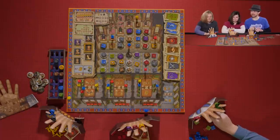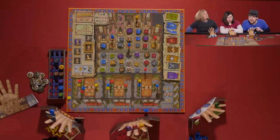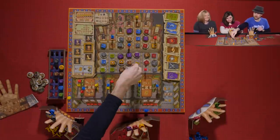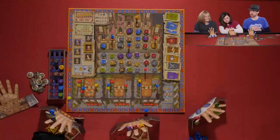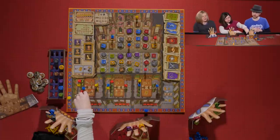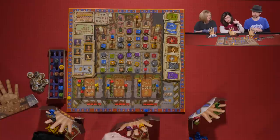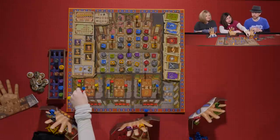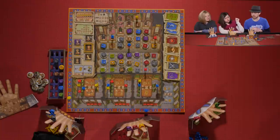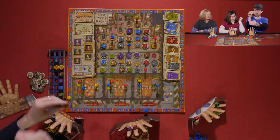Melissa takes her turn. She uses the B power to change out her yellow ring for a brown ring, which gives her a brown card. Brown seems to be a valuable commodity — in a three-player game there are only two of each ring, so taking brown means Kevin can't get that ring if he wanted it.